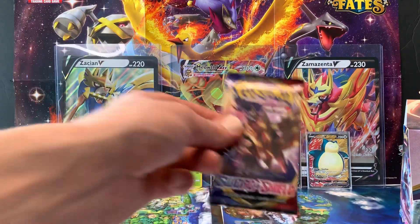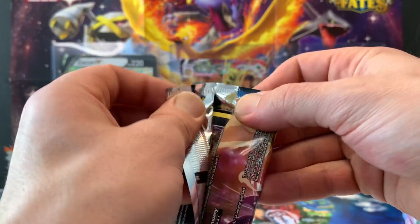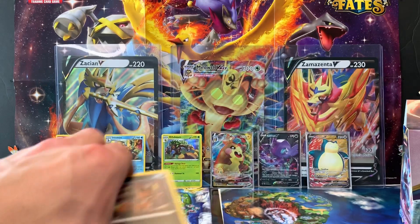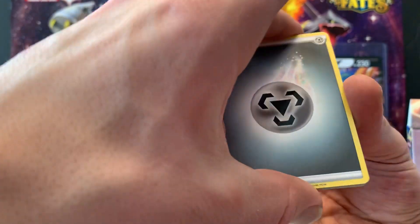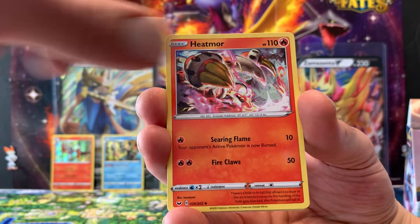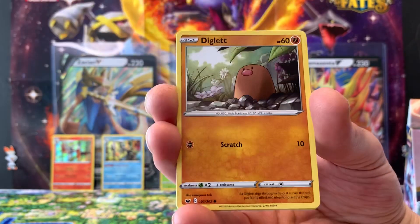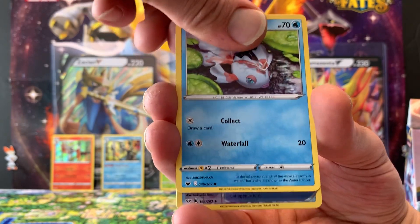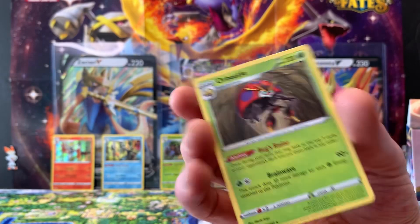Very last pack — we still haven't got any Zamazenta or Zacian card out of the whole box, just one V-Max. Last chance! Steel Energy, Poké Kid, Heatmor, Galarian Stunfisk, Nickit, Chinchou, Diglett, Ferroseed, Goldeen, a reverse hollow Sitrus Berry, and a regular rare Orbeetle.